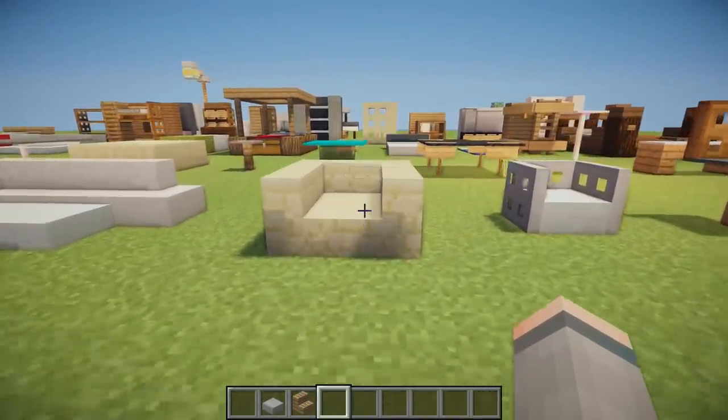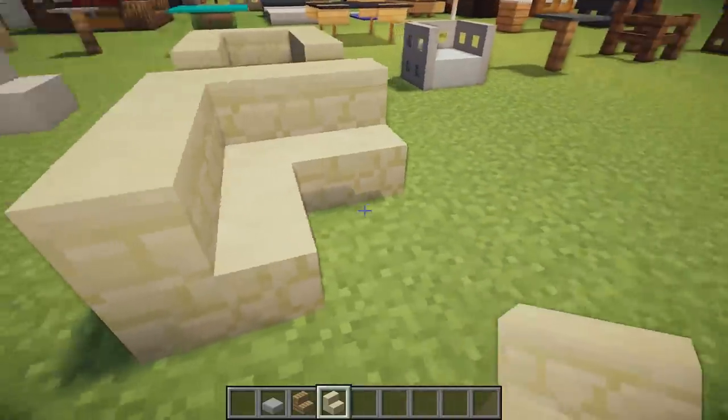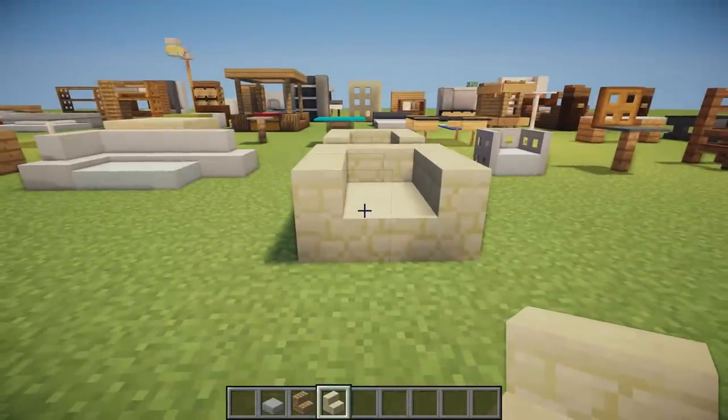Then we have a super simple armchair using four sandstone stairs. You pretty much just place them in a little C-shape and it curves around making the perfect armchair.